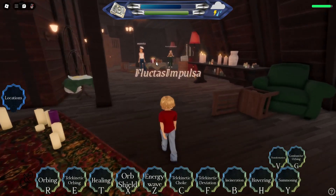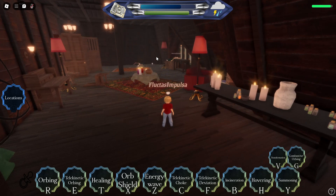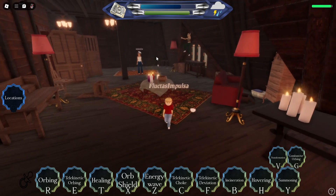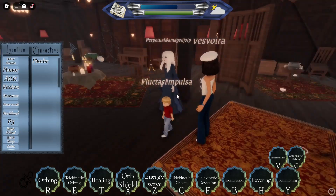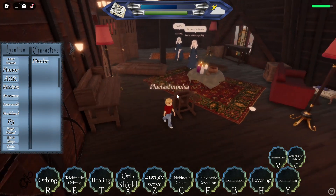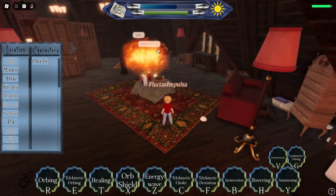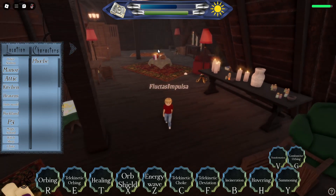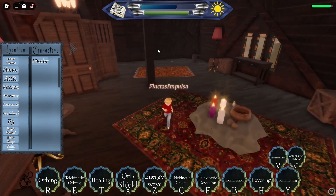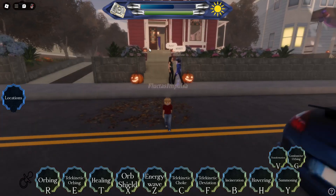Next is energy wave, which is Z. When I click Z, as you can see I summon a wave of orange energy and it pushes everyone back dealing tons of damage. When someone is low it will incinerate them. As you can see they're both banshees because the banshee scream turns them into banshees. If I click Z and send it towards them, they will both be incinerated. Lower level demons instantly get incinerated when the energy wave is sent towards them, and they get sent back to the lobby.